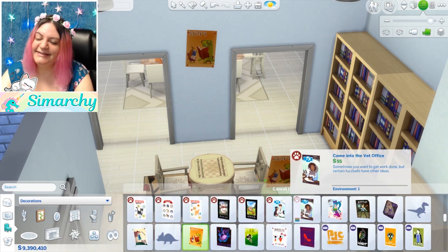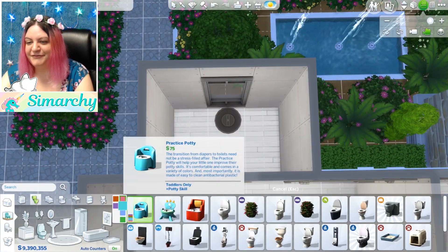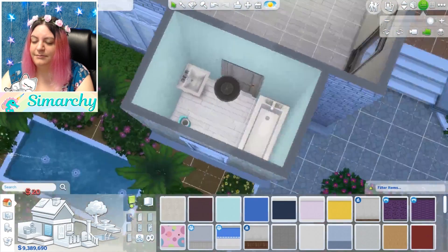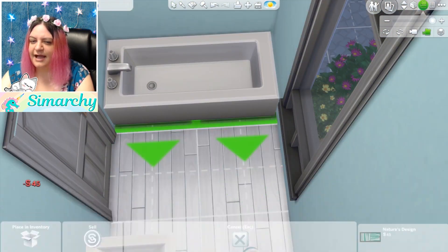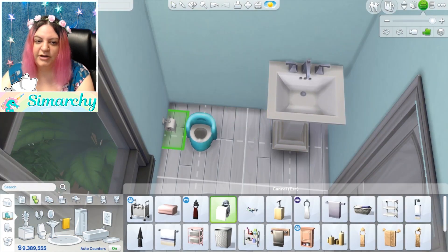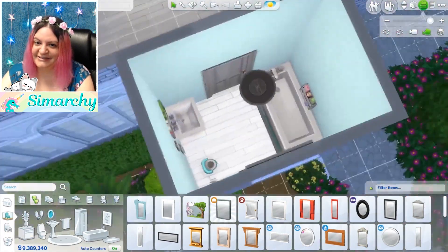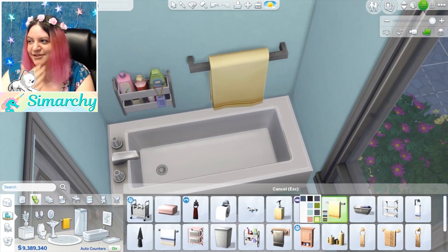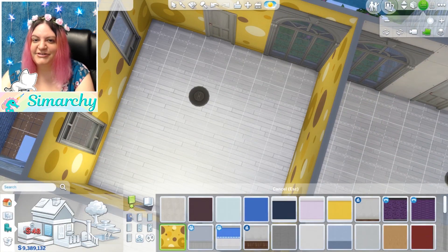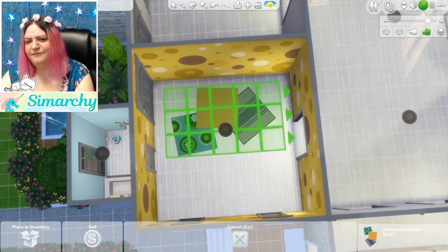I just wanted to get that out there before we get into the details of the furnishing. This house is so beautiful. I wanted to really do it justice on the inside. I didn't want to completely clutter it up. So I think I definitely kept more modern elements in this build than I would usually do. I know that orange kitchen and dining room was one of my favorite kitchens and dining rooms that I've ever built. There wasn't a lot of clutter. Usually I do a lot of clutter, but with this Furnish Me series I've been doing less clutter.